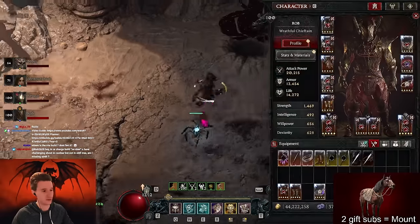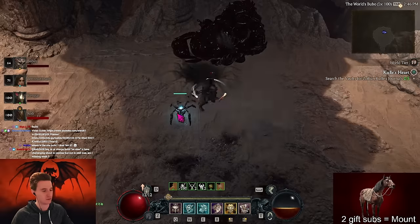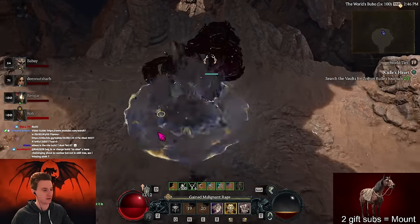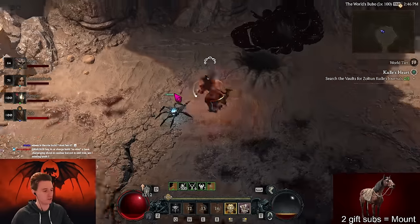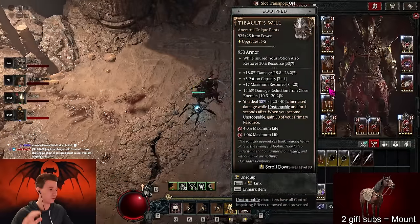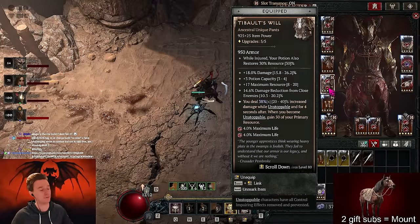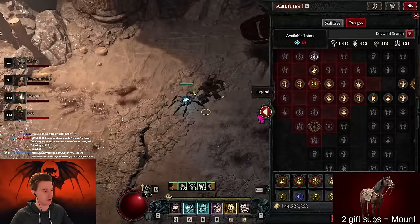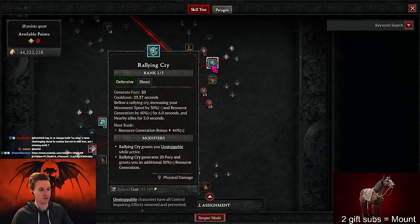Basically the rotation on Duriel: whenever he spawns, press your shouts, press your Wrath, start spinning with whirlwind, then smash whenever you hit him - you'll see your fury jumping and you get resources back, very comfortable. If you need resources you can always charge to get unstoppable again, and it also gives you 40% multiplicative damage lasting four seconds after you lose the unstoppability. We have Furious Impulse - whenever we switch weapons we gain six fury, multiplied by 20% here, 40% there.